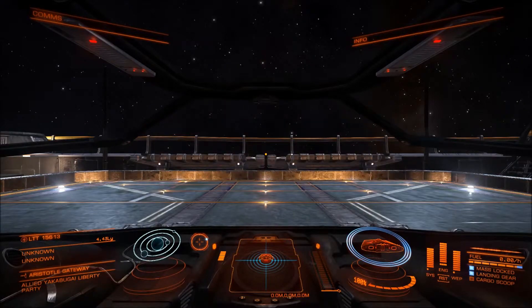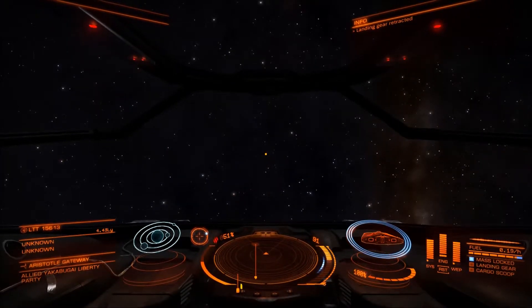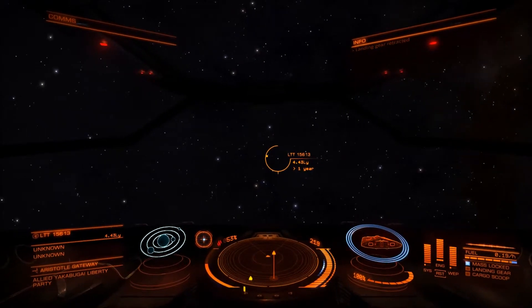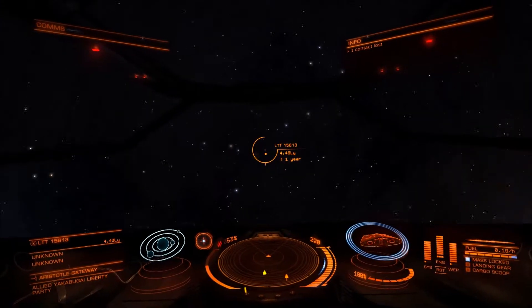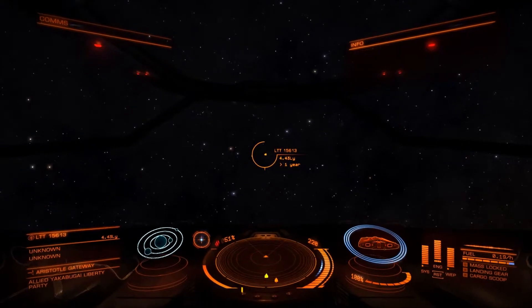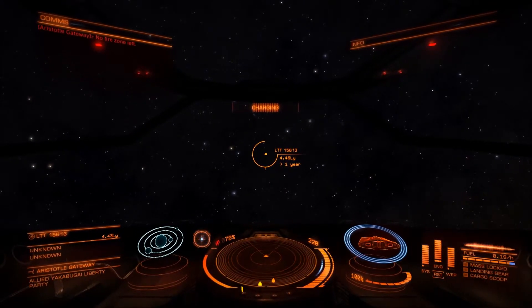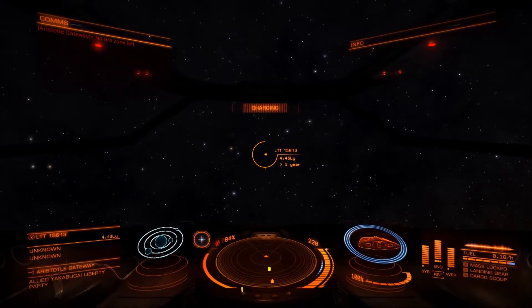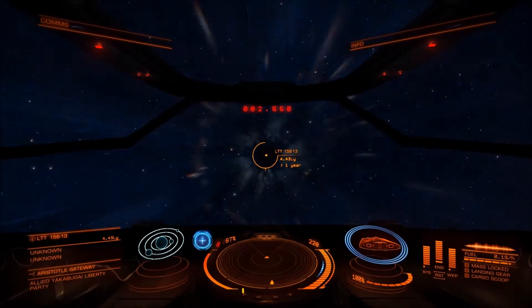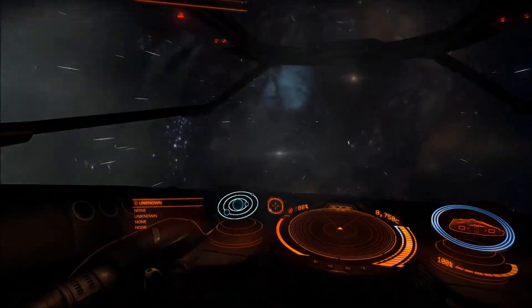Now I'm going to launch. LT15613 - this is just amazing, it's so detailed. Alright, thrust up, ship released, engines engaged, landing gear retracted. Good, good. The little arrow thing is slightly annoying - I don't know how to get rid of that yet. I'm not mass locked now so I can engage my FSD. This is going to take us into hyperspace - I think that's the technical space term for it. Here we go into hyperspace - it just looks so cool, this looks awesome!